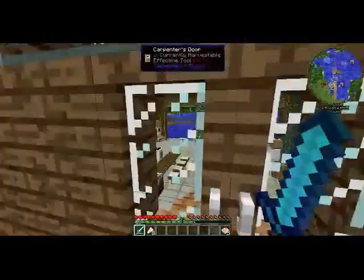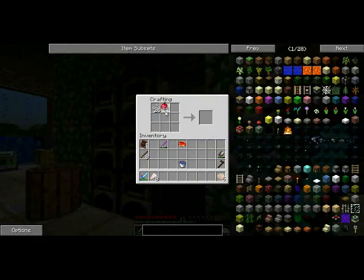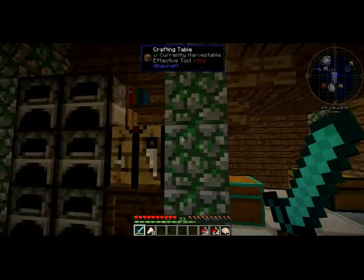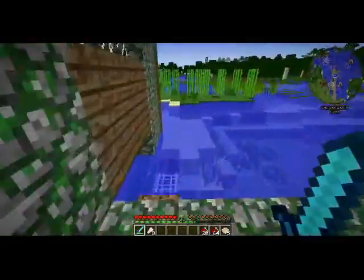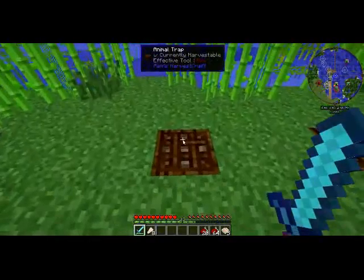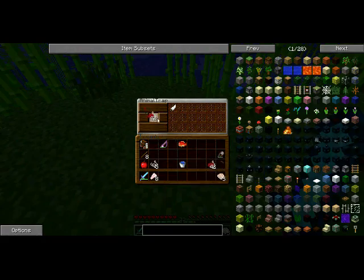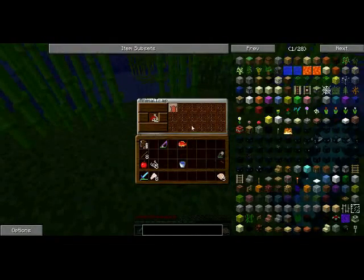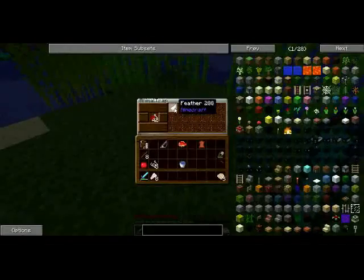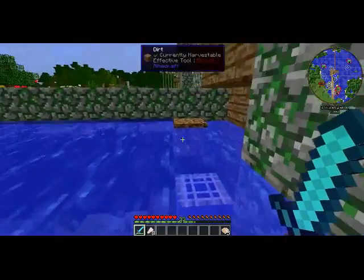I wanted to show you why I kept those apples and string — we need the chicken and things like that from animal traps. You take the string, take your apples, go like this, and it makes fruit bait — it gives you four per craft. When you take your bait, you put it in the animal trap like that and the stuff that catches shows up. It's just a really nice easy way to get resources, and of course the fish traps are a good way too.